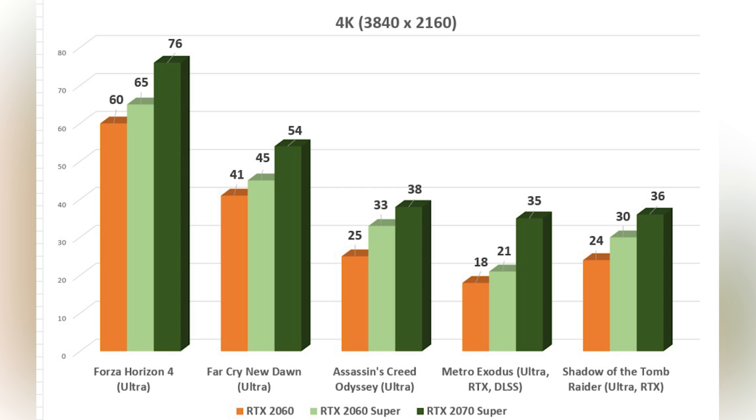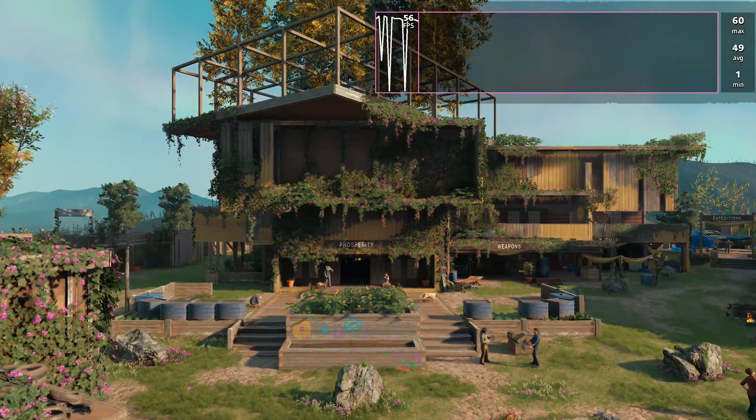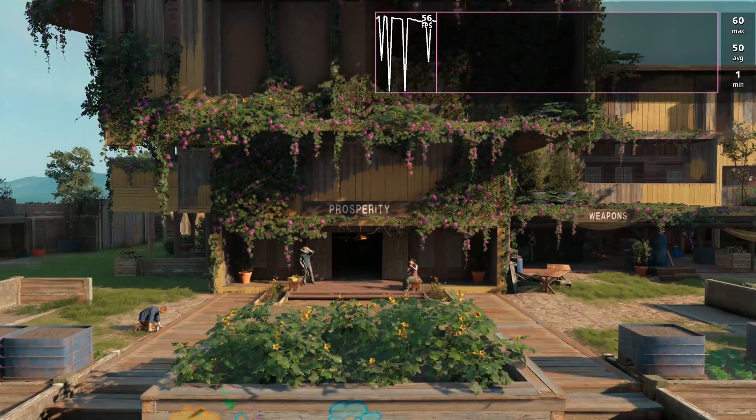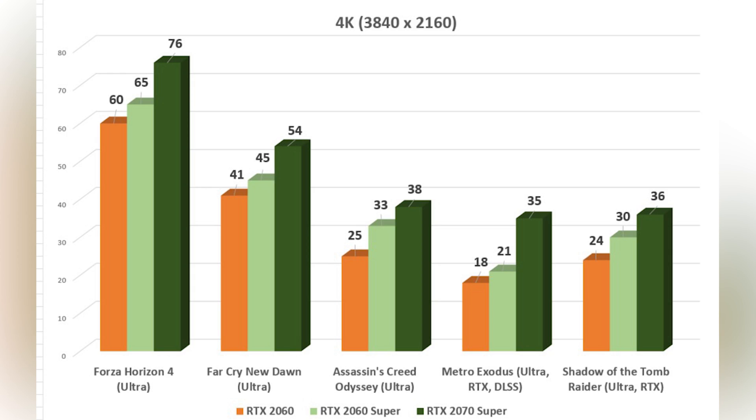As you were able to see, there were some differences between those three cards — pretty big ones in some cases — but in the Ubisoft titles I encountered some anomalies. For example, in Far Cry New Dawn, the RTX 2060 scored better than the RTX 2060 Super and the 2070 Super at low resolutions. However, in 4K, the RTX 2070 Super conquered as the other two were physically unable to deliver great numbers. I hope this is an issue that will be fixed soon, and I'd like to see those numbers increase once better drivers are out.